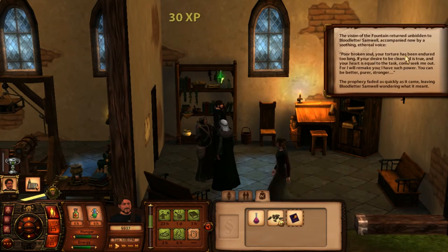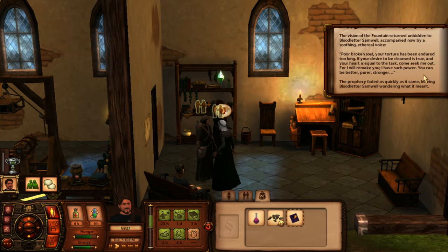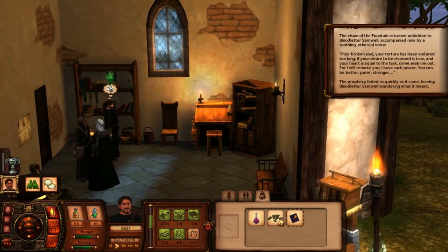The vision of the Fountain returned unbidden to Bloodletter Samwell, accompanied now by a soothing, ethereal voice. 'Poor broken soul, your torture has been endured too long. If your desire to be cleansed is true, and your heart is equal to the task, come seek me out, for I will remake you. I have such power. You can be better, purer, stronger.' The prophecy faded as quickly as it came, leaving Bloodletter Samwell wondering what it meant.